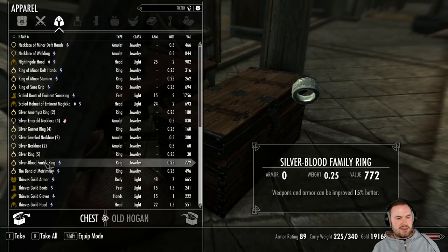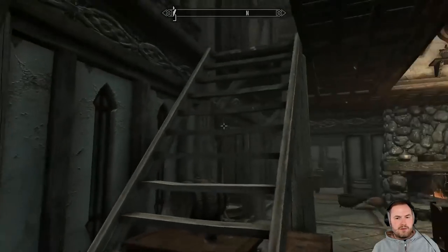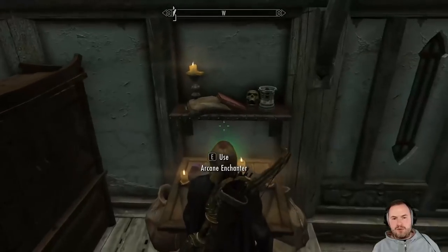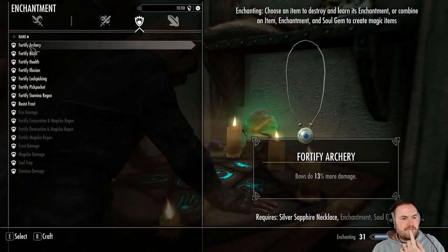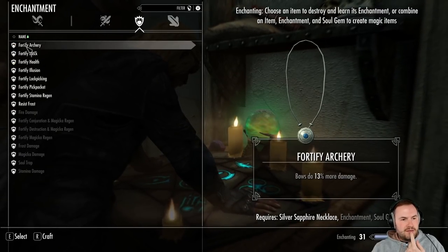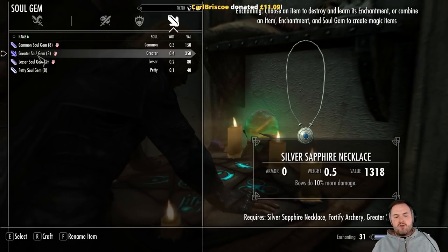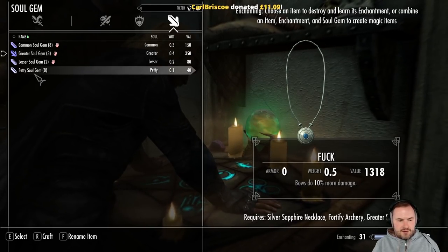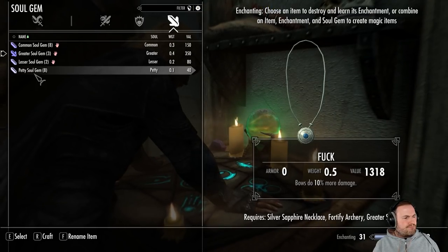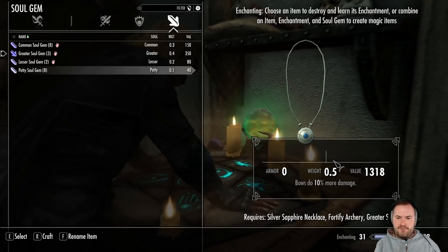We're also going to need to take our Silver-Blood Family Ring and equip it. We want the silver sapphire necklace, we want to fortify archery, and we want to use a greater soul gem. A 10% damage boost. There's a birthday message in chat — happy birthday Carl Brisco, thanks man, happy birthday as well! Actually, let's not name it this, let's rename it to something nicer.